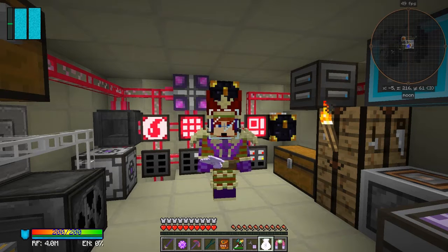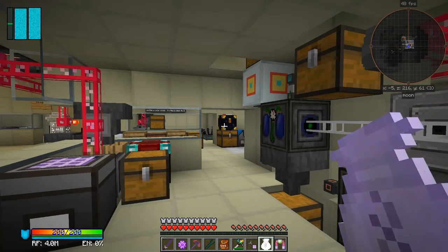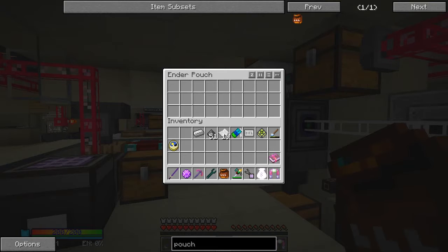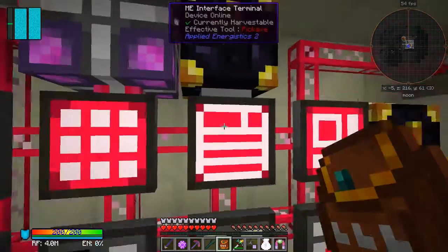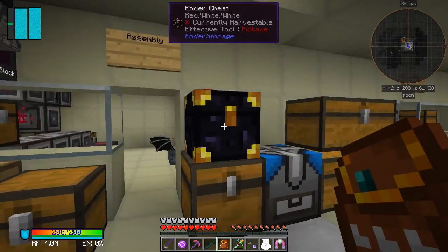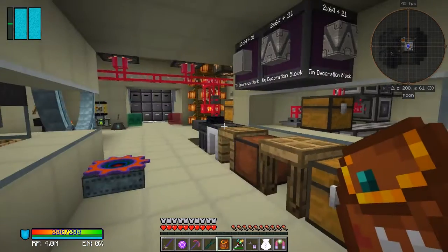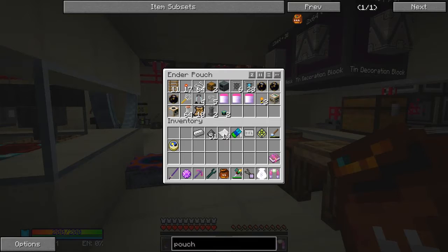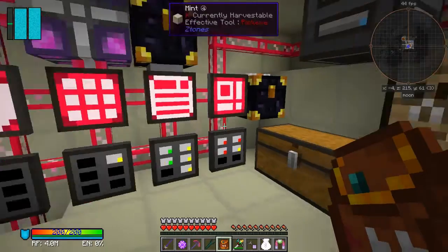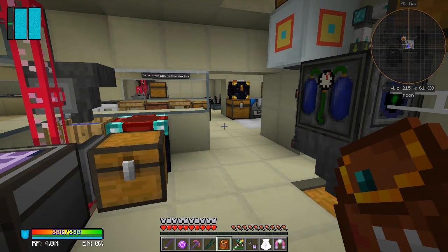First of all, there is one trick I didn't know - actually there are two tricks. Look at this: one ender pouch. If I open this ender pouch up, nothing in it, because it's basically linked to this one. But if I come along here and shift right-click this one, it then gets a little red marker on the left-hand side and I could open up and I've got everything that's in there. Isn't that awesome.